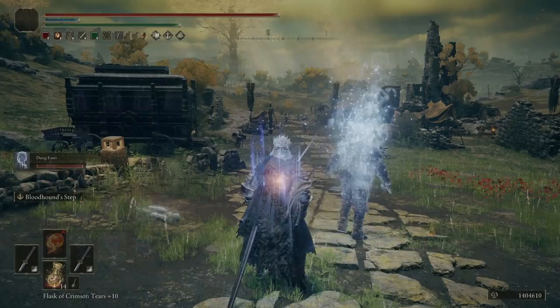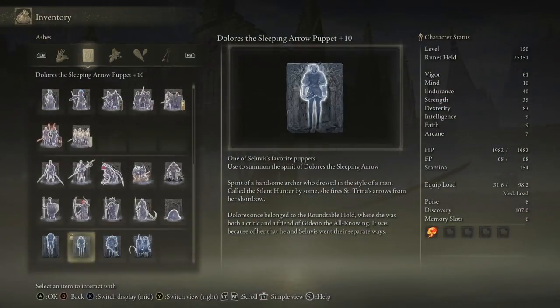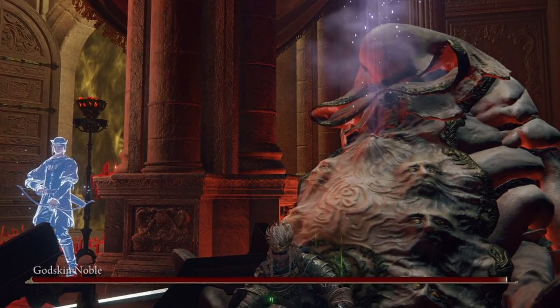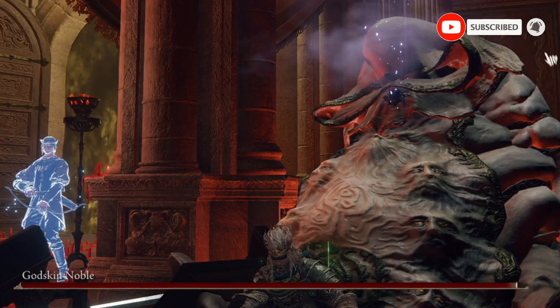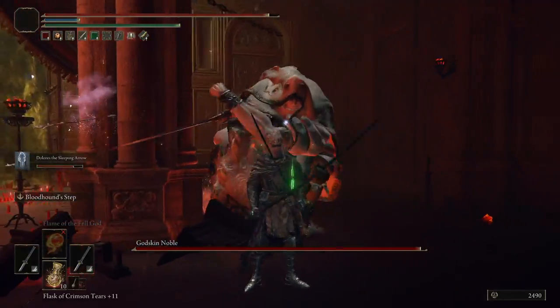Recently I covered the Dung Eater Puppet — yes, you can make the Dung Eater be a summon for you. But I was also interested by Dolores here because apparently they infinitely fire sleep arrows. Not just any arrows, but the Saint Trina arrows, the ones that have the most sleep buildup possible, which are a bit awkward and semi-expensive to run if you're using them in your own bow.